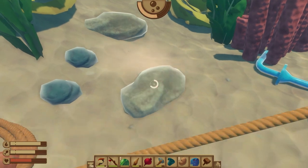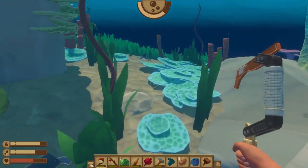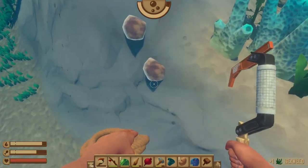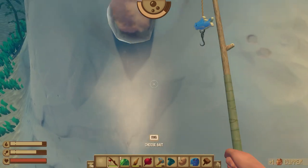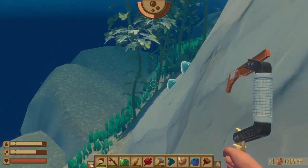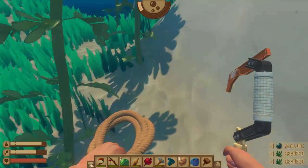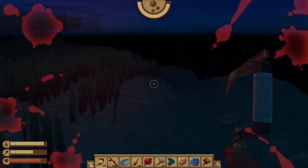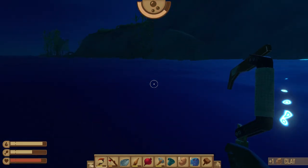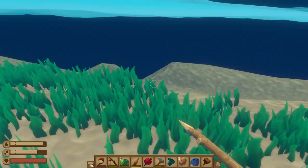Survival tip number nineteen: mine unique materials underwater. While exploring islands, make sure to dive and use your hook to mine the seabed for stone and scrap — but especially items only found underwater like sand, clay, copper ore, and metal ore. You can also pick up seaweed with your bare hands, which eventually makes vine goo. Watch out for the shark as he chips away at your health, and monitor your oxygen levels because once depleted, your health drops rapidly.